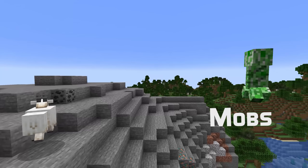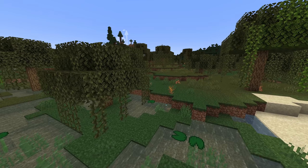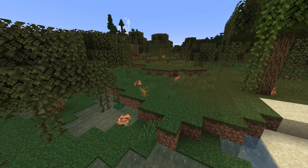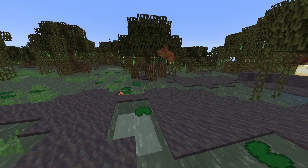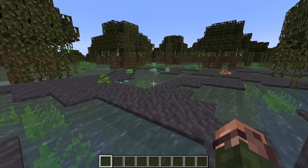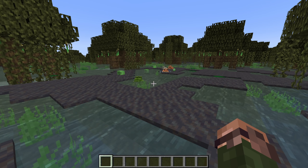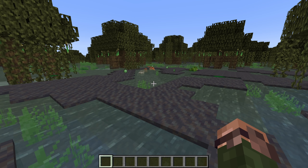The frog is a new passive mob that spawns in swamps. They have 10 hit points of health, which is 5 hearts. Frogs are amphibious, which means they can both swim in the water and walk on land. They can also jump and like jumping to lily pads and big drip leaves. They can also croak and they like to eat small slime mobs. If you manage to get one into the nether or get a small magma cube to them in the overworld, then they'll eat that instead.